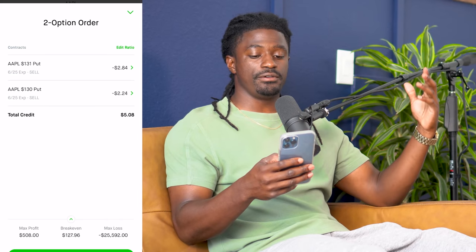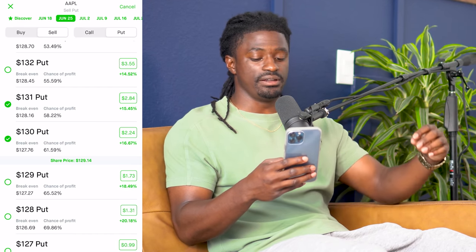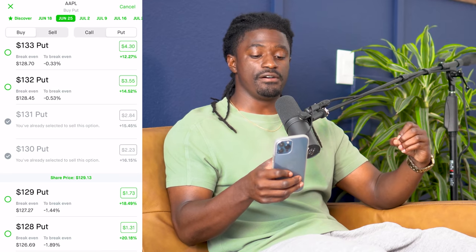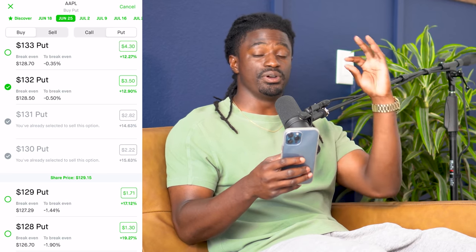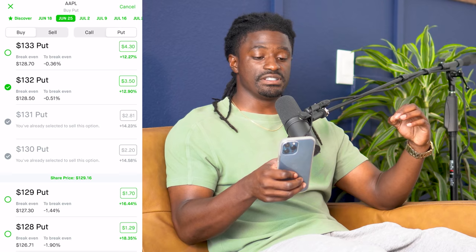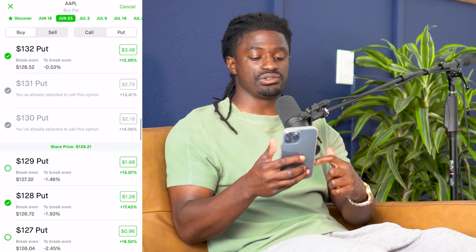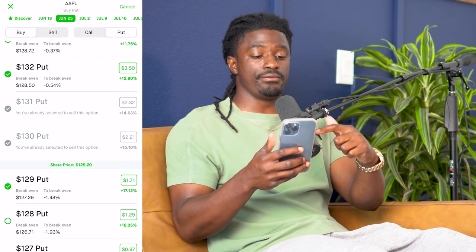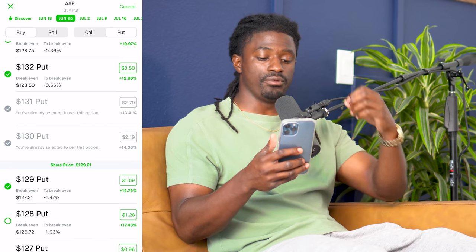To do this we'd need around $13,000 plus another $13,000, and we don't have that kind of money. So we switch over to buy puts and pick the strike point right above the $131 — that's the $132 put. We're only doing puts on this strategy. The difference between the $131 put we're selling and the $132 put we're buying is $1. We want to make sure the separation between the two is even — so we're buying the $132 and also buying the $129.